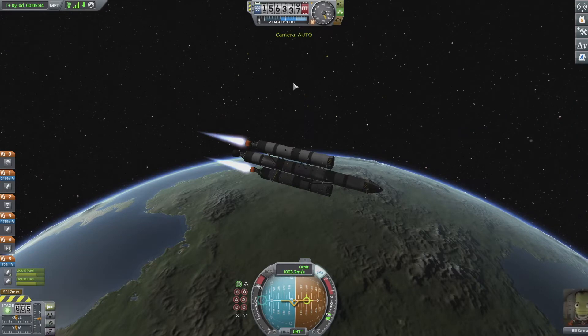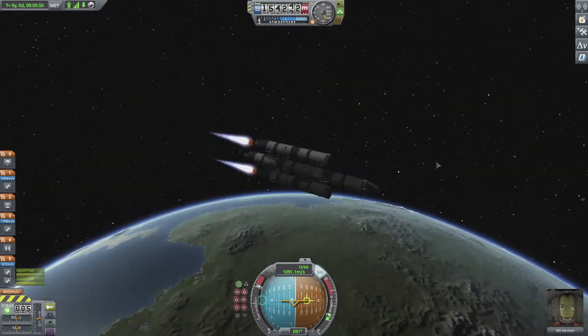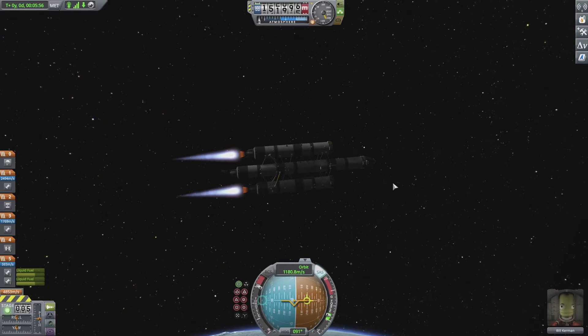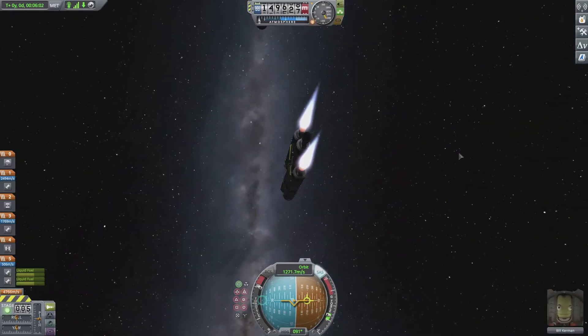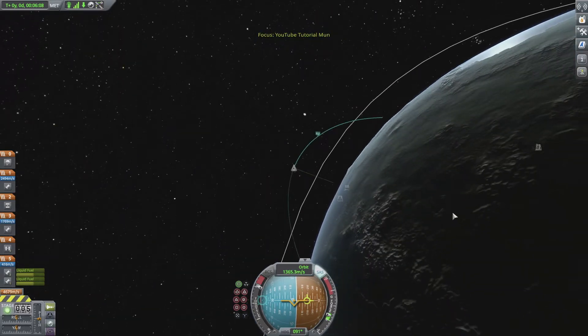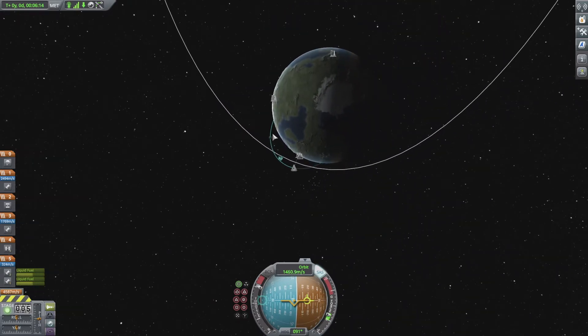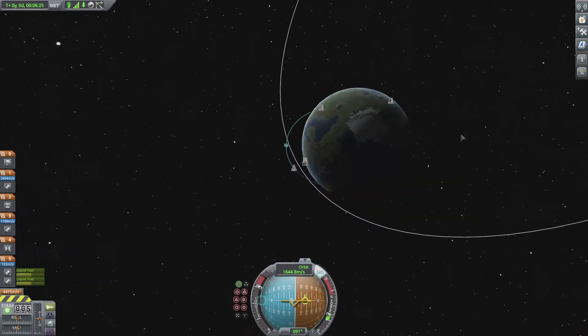I sometimes put rovers on top of my rocket to take to planets so I can drive around. On the Mun there are Easter eggs — not chocolate Easter eggs, but little hidden parts of the game that make it fun, like memorials for people who have actually been to the moon in real life. Maybe I'll do a video on those. Just make sure you stay in the middle — I've been talking and drifted a bit. The better you stay there, the better your orbit.